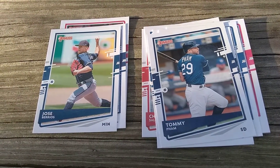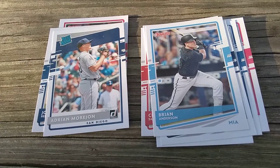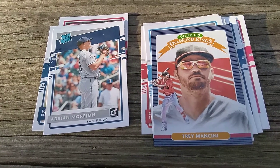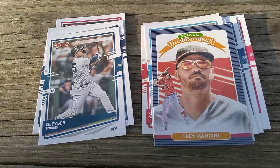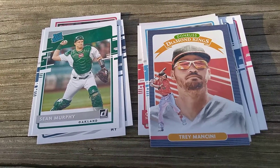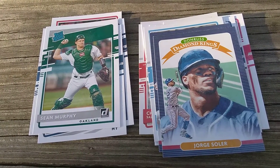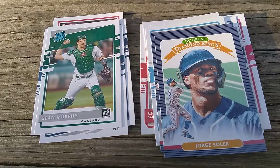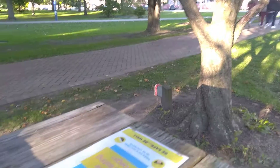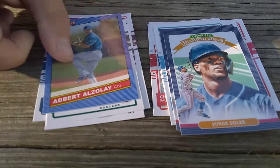Got a Brian Anderson card, an Adrian Marjon rated rookie card, a Trey Mancini Diamond Kings, a Glyber Torres short print, a Sean Murphy rated rookie, another Diamond Kings Jorge Solor. Sorry about that guys — got a group of young students from the college here having a little fun tonight. Got an Albert Alzoi rookie, which is really cool.